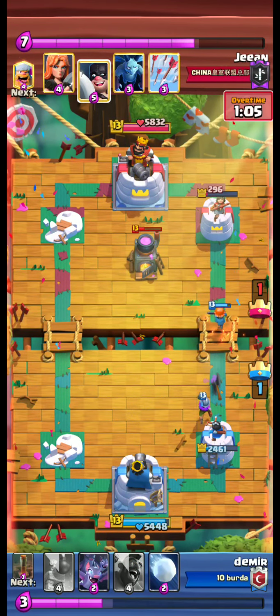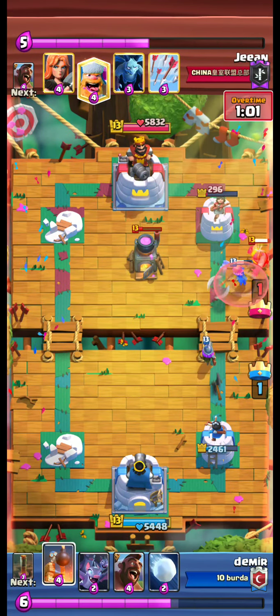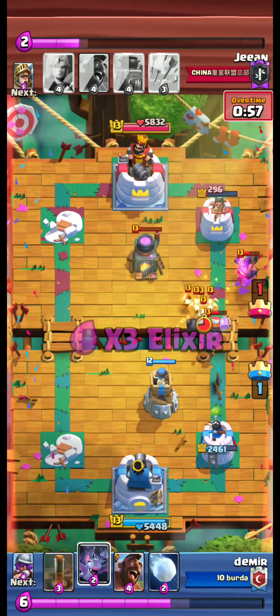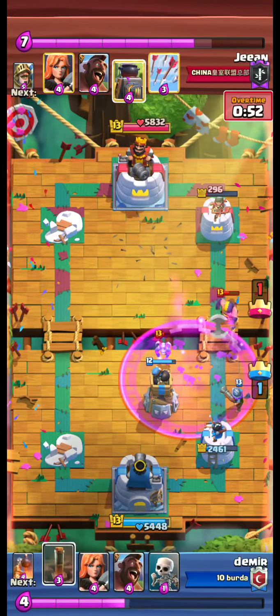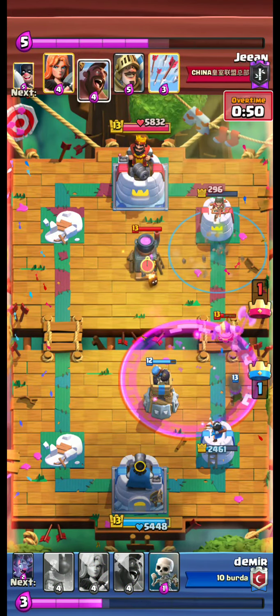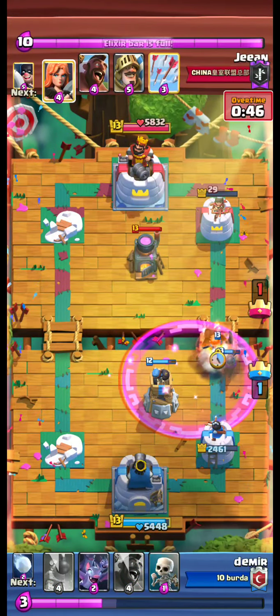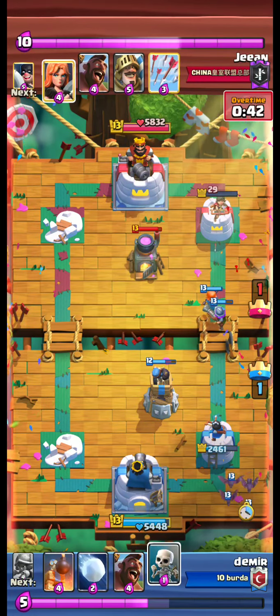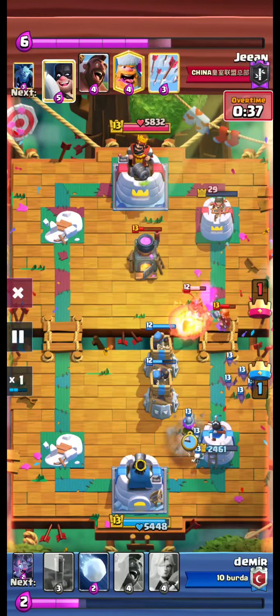We are able to defend. Opponent uses executioner, lumberjack, and minions. We miss the furnace this time — we only earthquake the tower. And I think we win with the snowball.